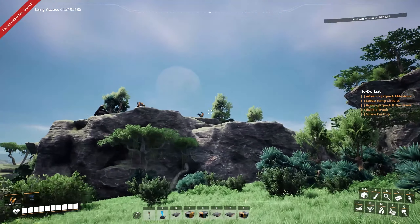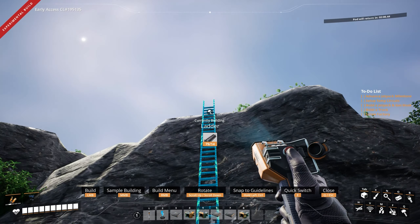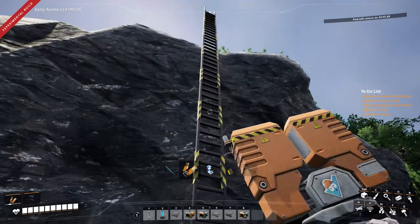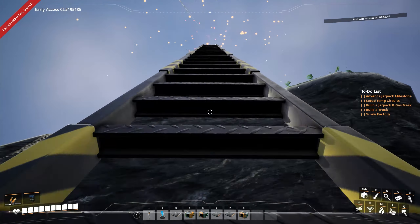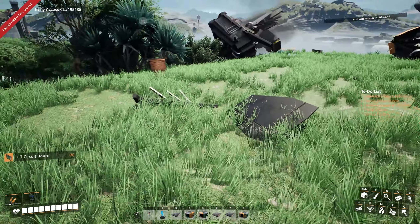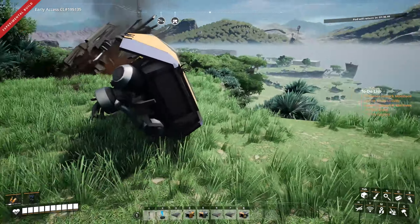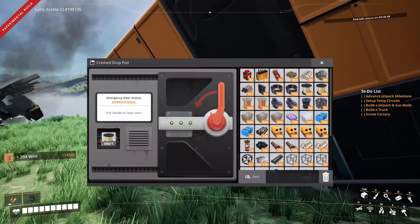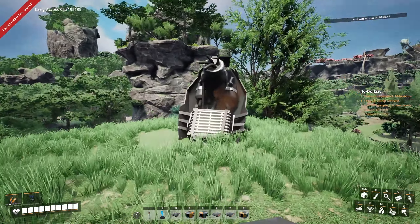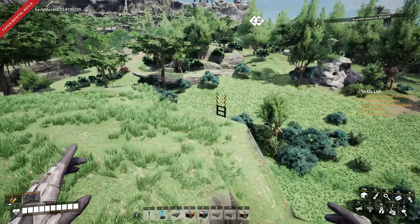I can't make the jetpack yet without the actual circuit boards, of course. I was going to say, this would allow me to get up here much quicker — but it's already good, I'll just build a ladder. We've actually got about 30 circuit boards in my inventory that I've picked up from other crash sites, plus what we've been making. So we've now got more than enough circuit boards to make that jetpack and start really advancing.